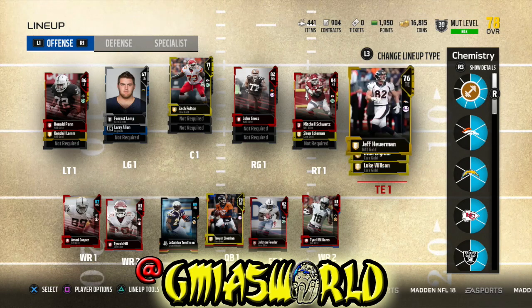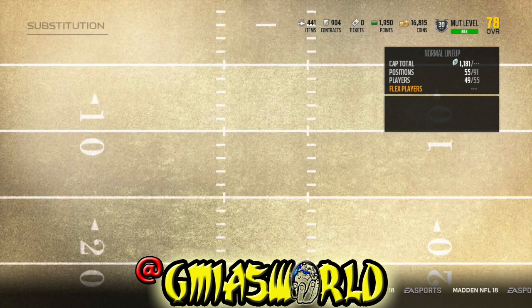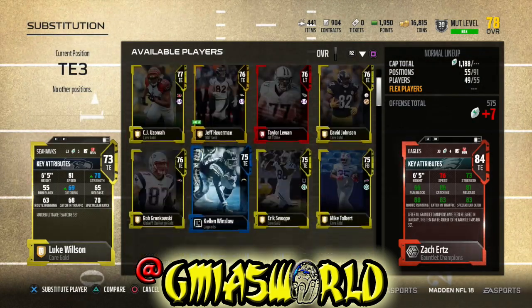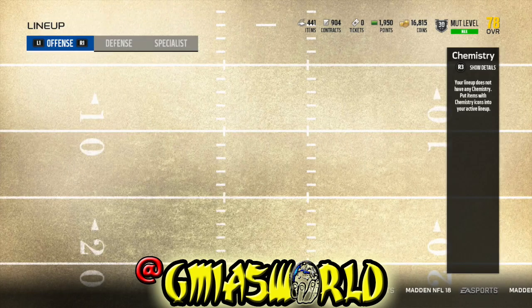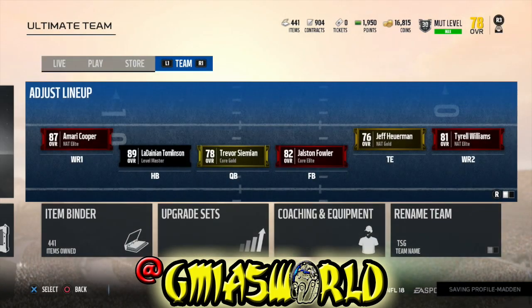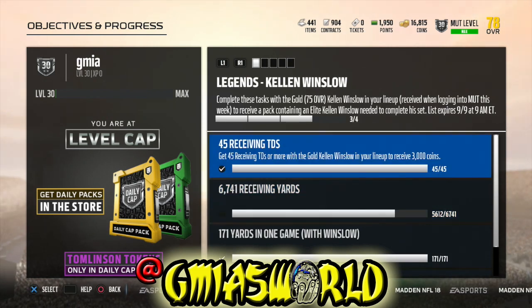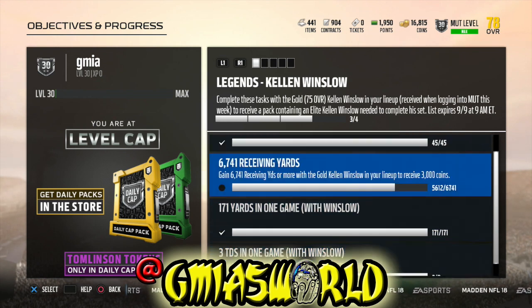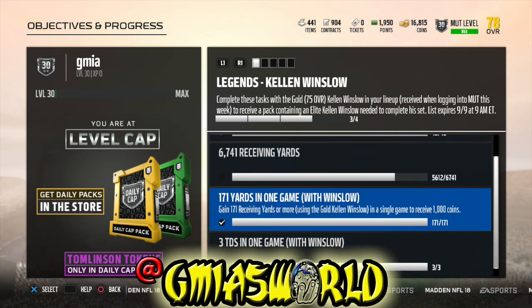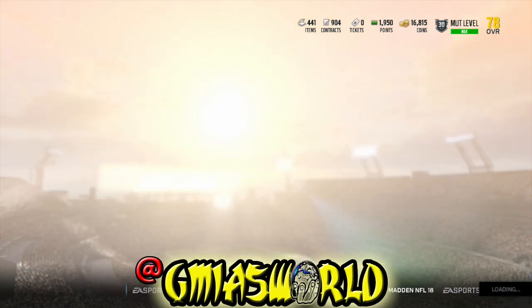I also have to add Kellen Winslow back in so I can make sure I'm getting the proper yards, because I'm trying to finish his objectives. If you get a certain amount of yards with Kellen Winslow in your lineup, you get a free elite version of him. I've already put out a video about it, but quickly: you have to have him in the lineup to complete certain objectives and get the free elite. For the last two objectives, he actually has to be the player you use — 171 yards with Winslow in the game, and three touchdowns.